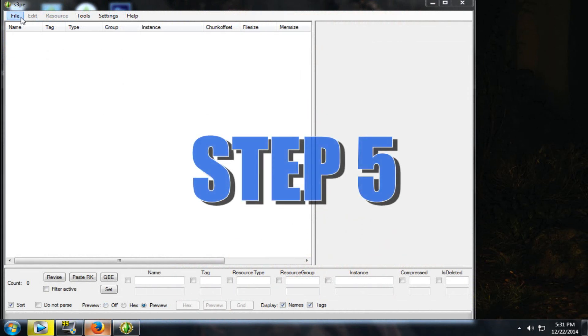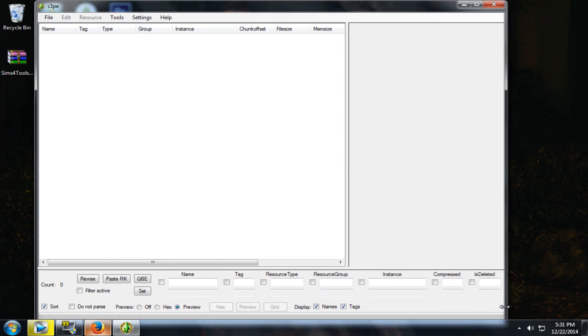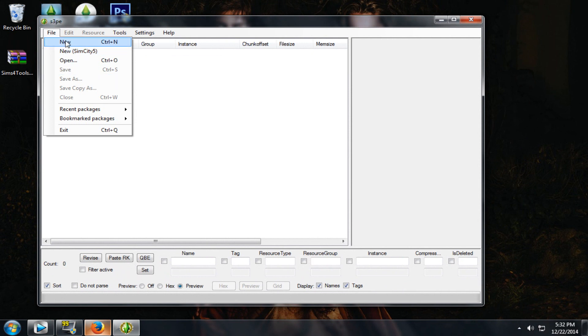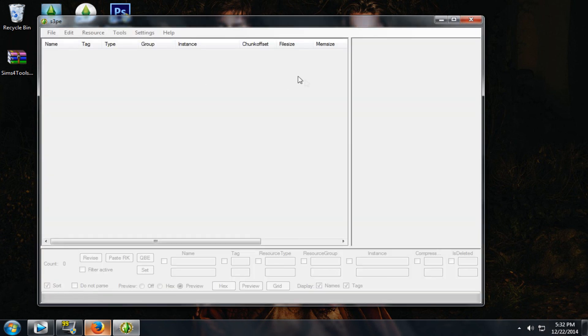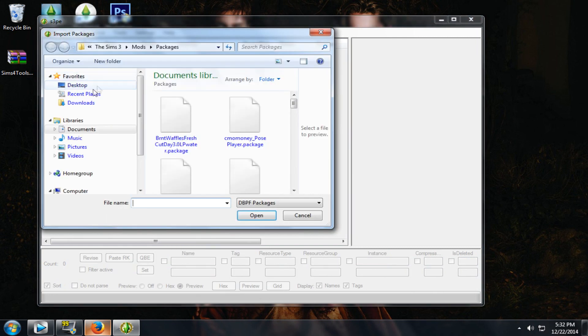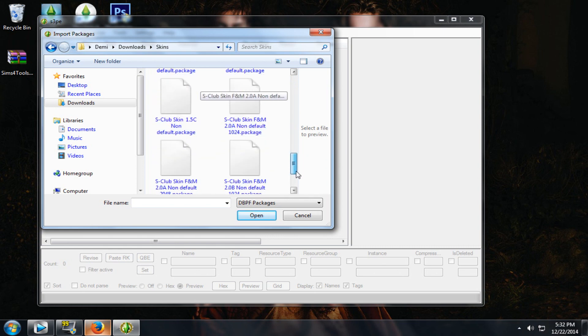One more program I would suggest — this is the last and final step — is S3PE. I'll link that down below as well. Basically, what this does is combine all of your files and change them into one package file. I do this for hair, accessories, and basically anything you can think of. Click New, then right-click and click Import > Import as DBC. I actually have one folder with all my hairs in it, or you can use a folder with all your skins.